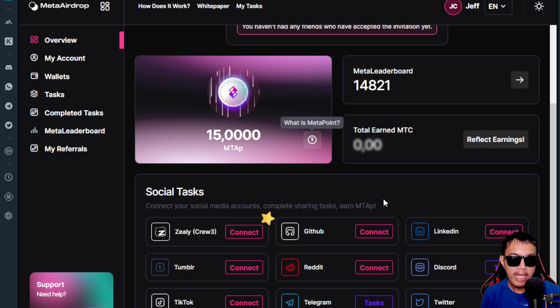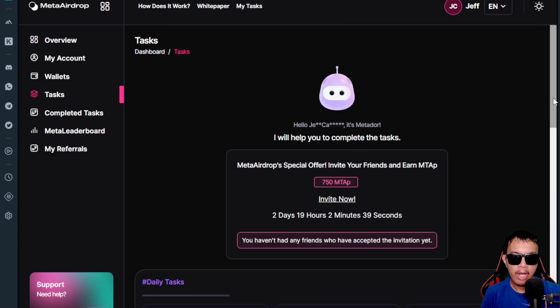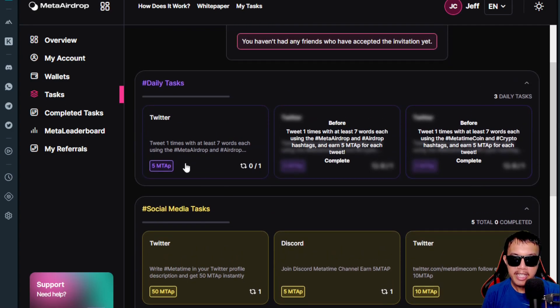In my case, I've already connected Twitter, Discord, and Telegram. Once successfully connected, you can start doing tasks. For example, I'm going for the Twitter task. All you have to do is click the task and scroll down. We have three daily tasks available.